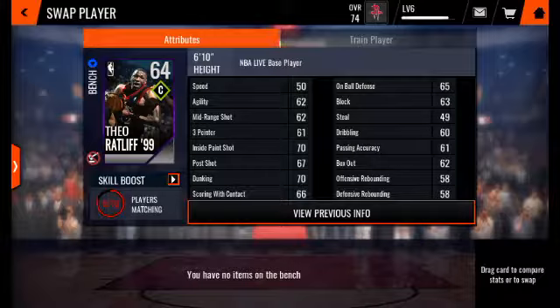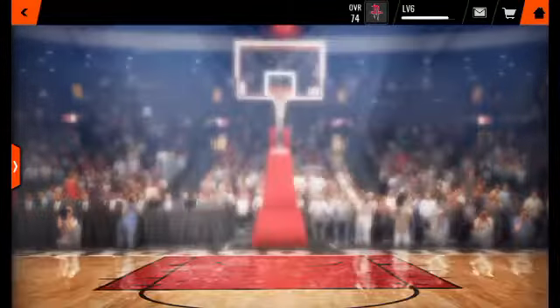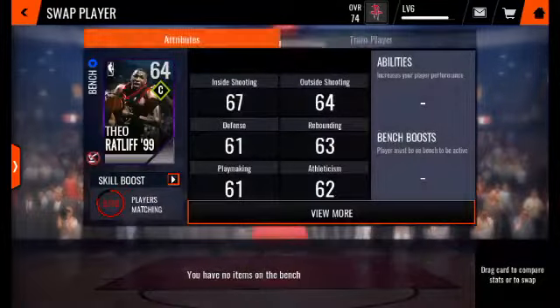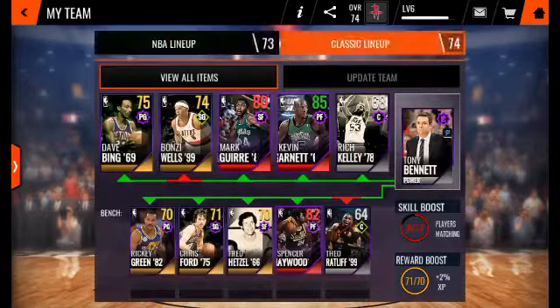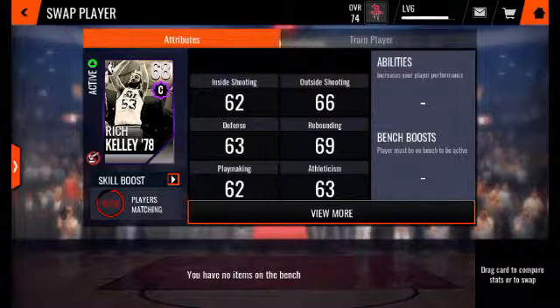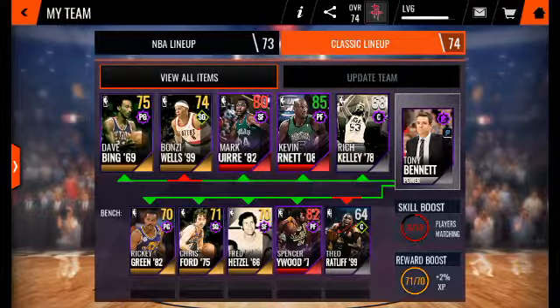Even though he doesn't look like a beast, he can definitely dunk a lot. He can block shots. What's his block rating? I honestly feel like it's a good block rating. 63 — I don't get how it's only 63. This guy is definitely a good rebounder. I like his rebounding. Box out — pretty good. Offensive rebounding. The only thing that's bad is defensive rebounding. He gets a lot of offensive rebounds, passes it to Kevin Garnett, and then buckets.